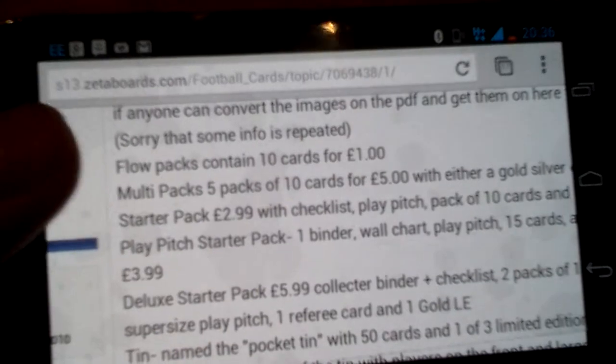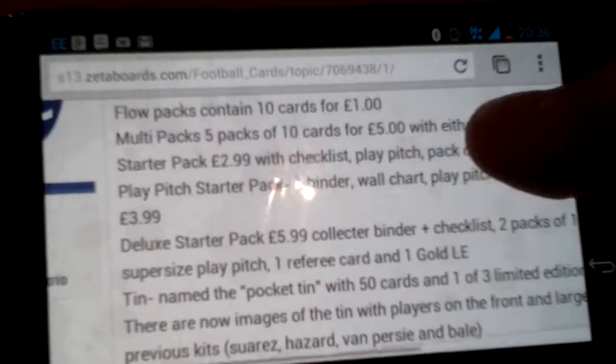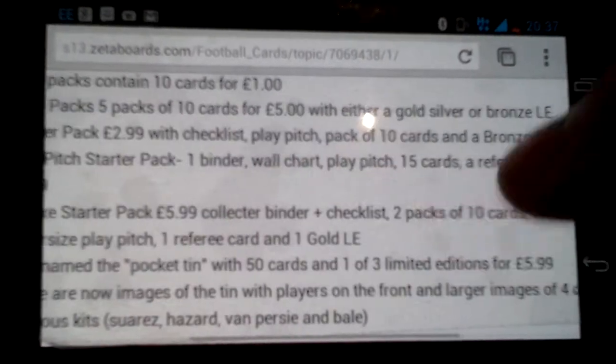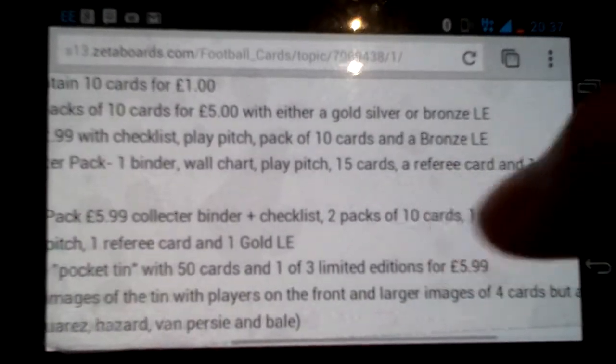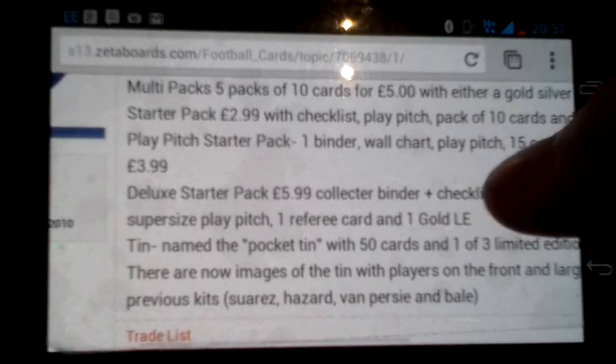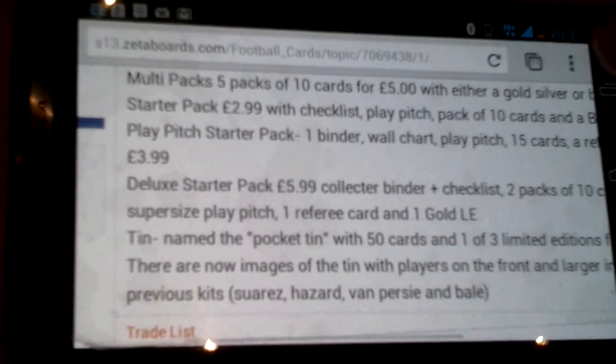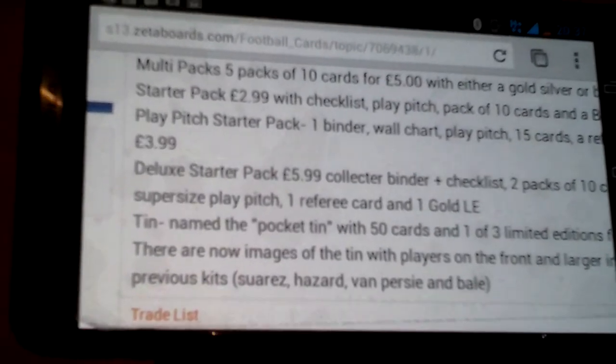So you now get these things called flow packs instead of normal packs, containing 10 cards for a pound. Multi-packs: five packs of 10 cards for £5, whether you have a gold, silver or bronze limited edition. There's going to be a different colour of each one, so it's even more to collect.